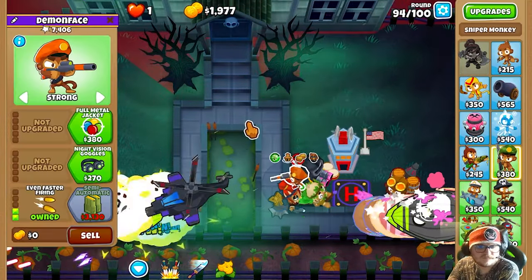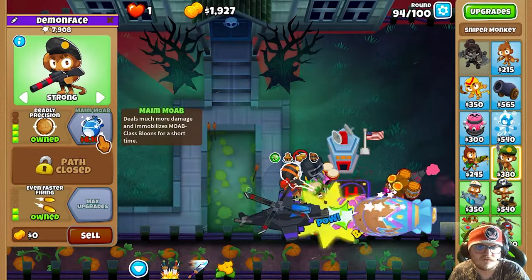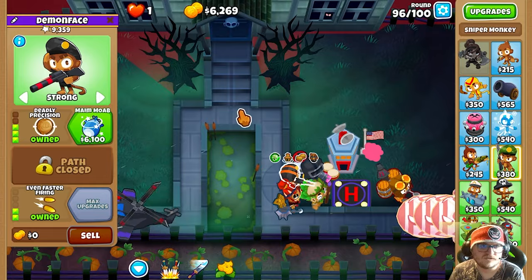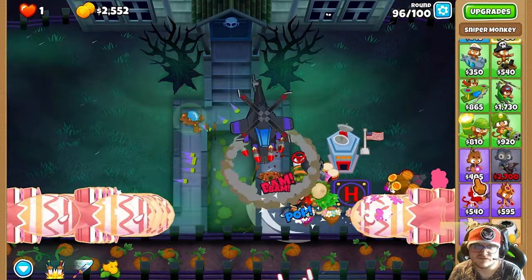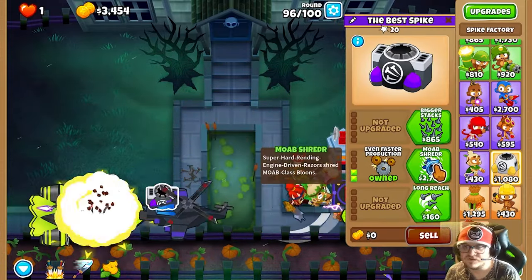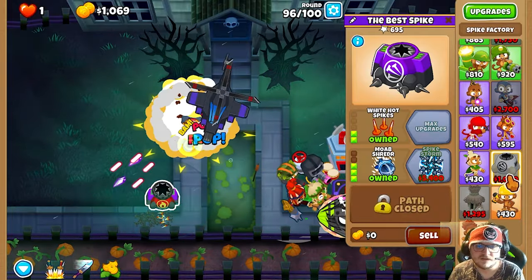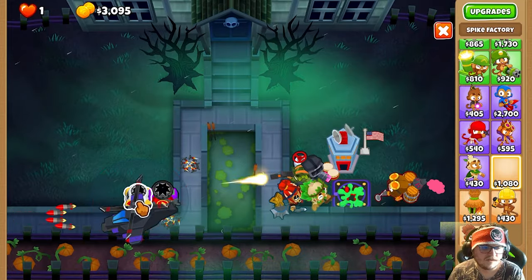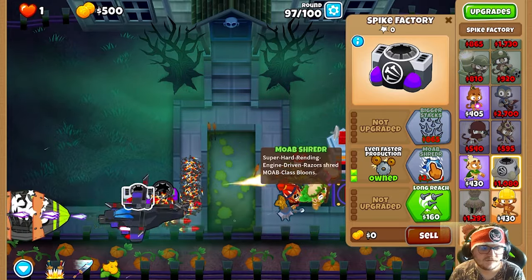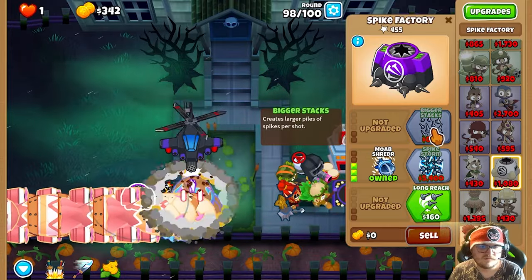Next thing you're gonna do is get these towers including the Main MOAB tower — this will help us versus the MOABs in the last rounds. It looks a little sketchy but it should be good. We're gonna get the MOAB Shudder and bigger stacks. The BAD will appear here so that's why we're building this right here. We're gonna get MOAB Shudder now with even bigger stacks.